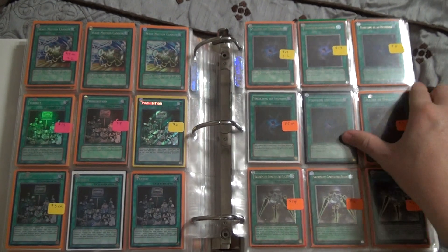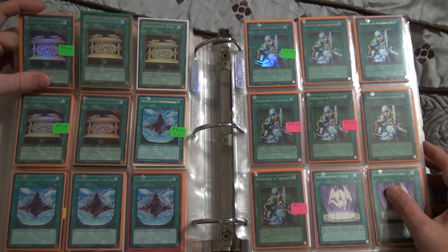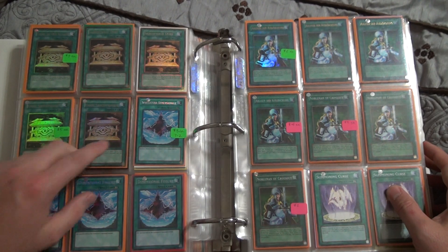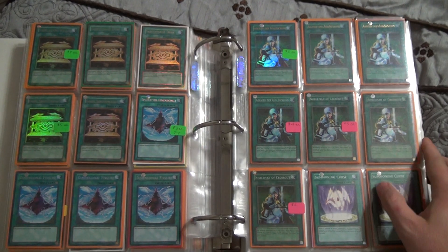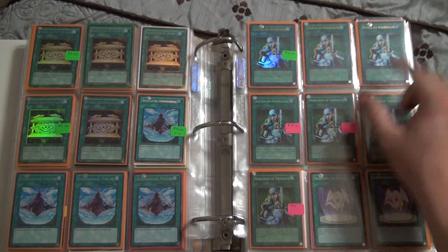This is an LCYW ultra, and these are the gold twos. Those are Spanish, these are French. This is an Italian secret that's damaged heavily, so it's worth about the same — it may even be worth a dollar less.